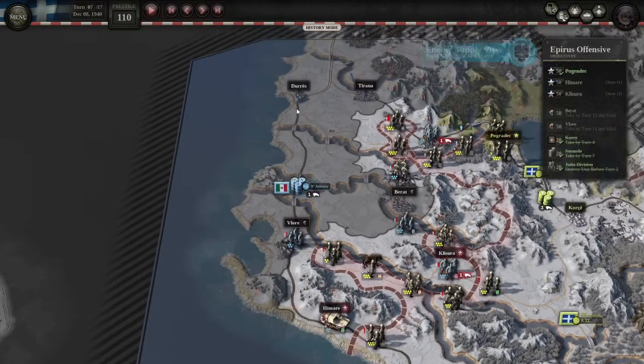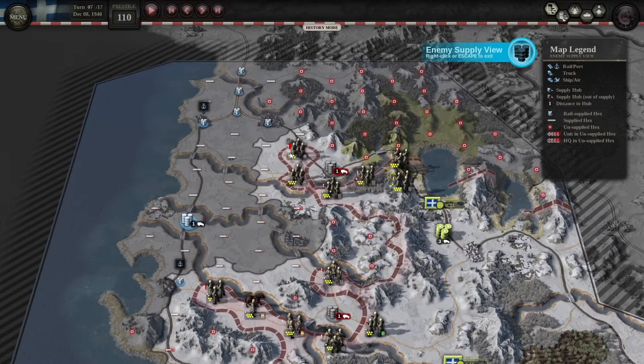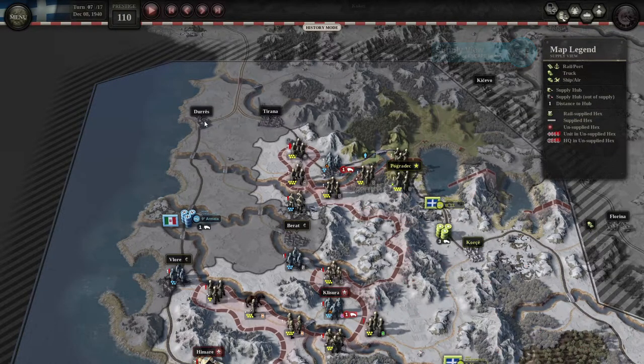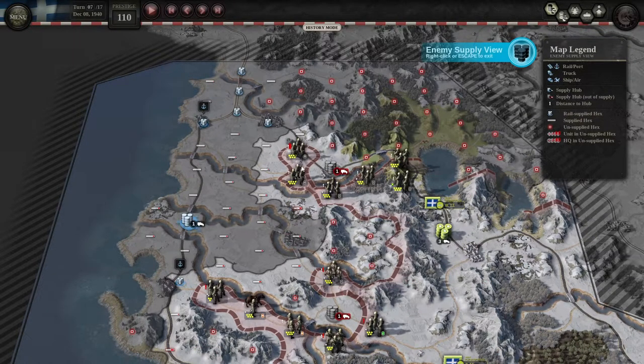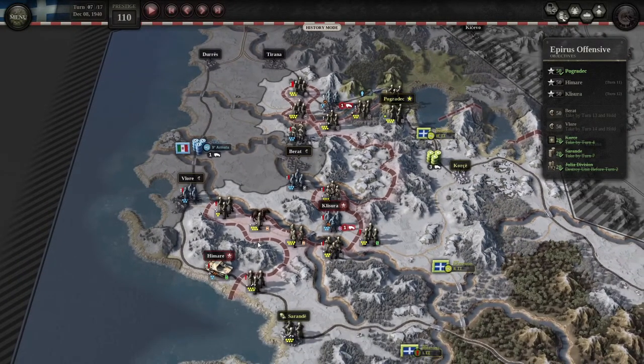Vlore is the only supply hub they have aside from Duress, but Duress isn't that important. What I did here was a dumb move — I moved this unit around to try to see enemy units. It did help by stopping their supply from Duress, but it also left my unit super out of supply. We could have out-of-supplied Duress through different areas, like breaking a bridge or moving through an area where we would have supply. That was not the smartest move and it's going to cost me a lot.